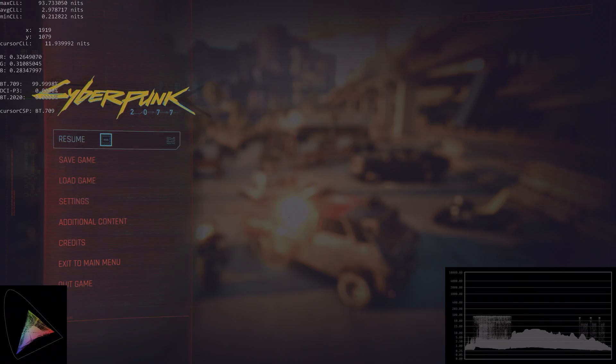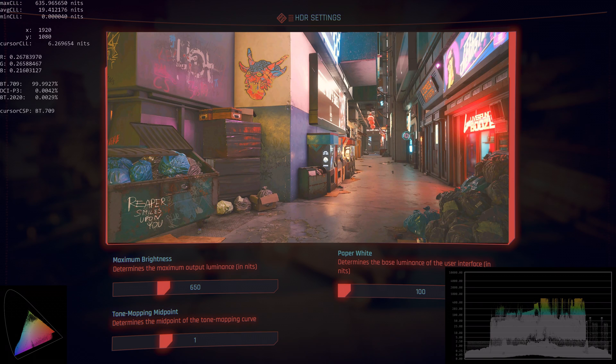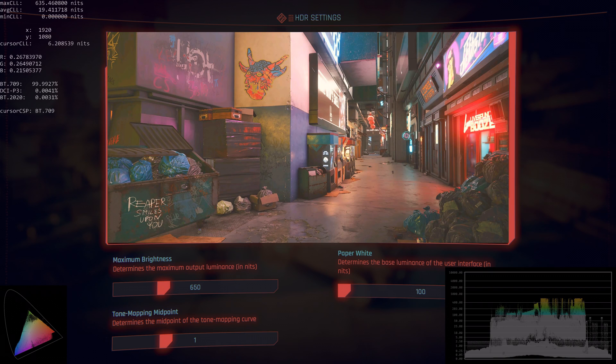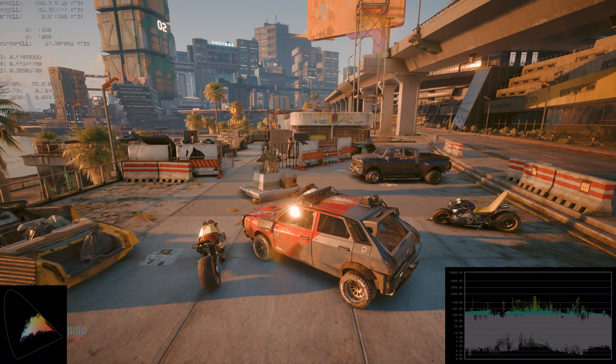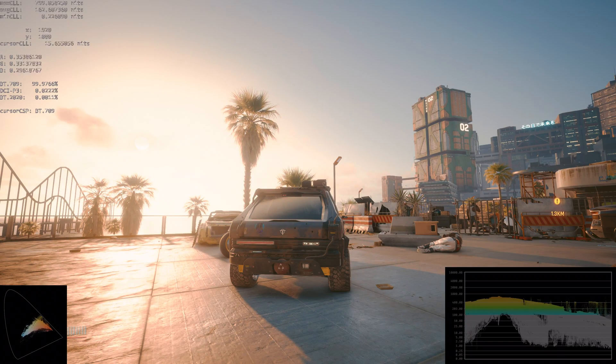These are the ReShade settings — let me show you the in-game settings. I'll explain how it looks near black and during the daytime. These in-game settings use 650 nits; this is specifically for HGIG on LG OLED. If you have a C2, G2, G3, or an S95C, you have to adjust that in-game brightness slider accordingly. Looking at max CLL in the top left corner, when we look at the sun we get 800 — that's exactly what we want for the best HDR effect.